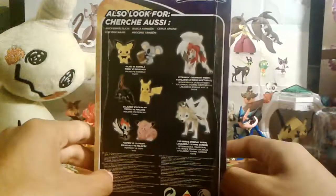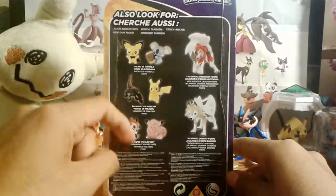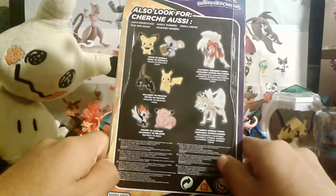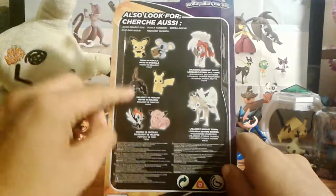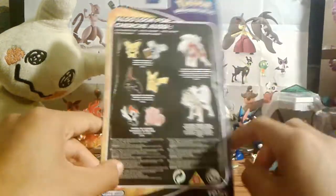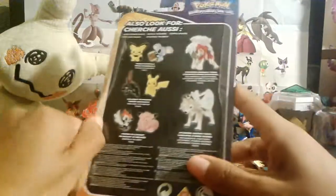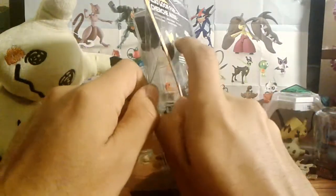Quick look on the back here, we have two other versus packs, which is Pikipek vs. Clefairy and Pichu vs. Kamala. Hopefully I'll pick those up soon. And then we have the two Lycanrocs, Midday and Midnight. I also hope to get those soon.